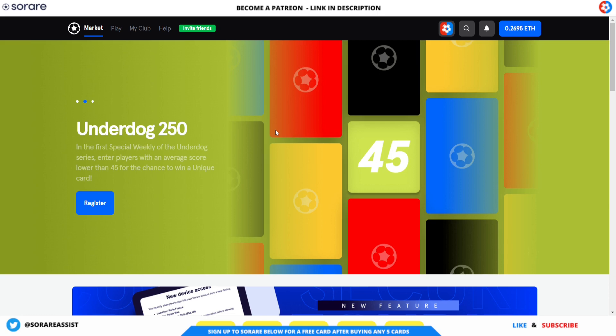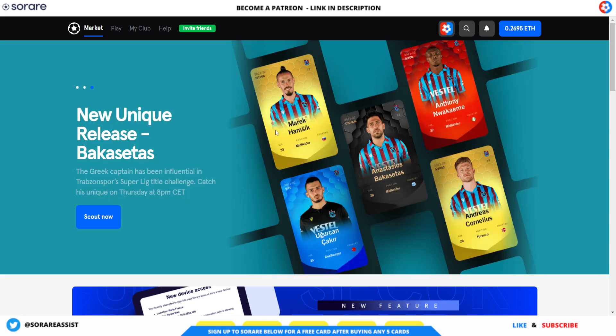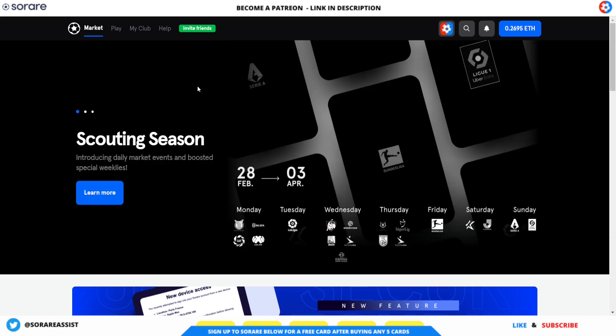None of this content is financial advice. With that out of the way, let's get stuck into today's content. It's going to be another line-up builder, and we'll kick things off with the live results from the current game week, which is game week 249.